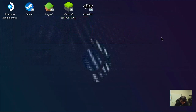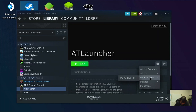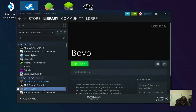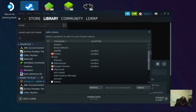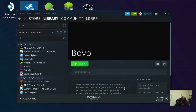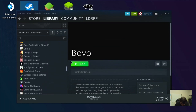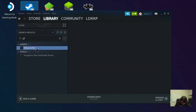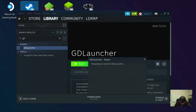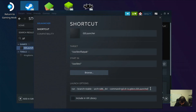Let's open up Steam, add a non-Steam game. Remove some of the old entries - I have too many games in here. Add GD Launcher, add selected program. Let's just launch it to see if it even opens up. Perfect - okay, so that opens up. Let's see if we can find some command line options to get this to start directly.